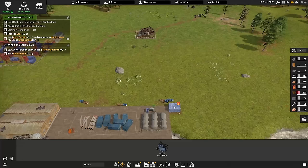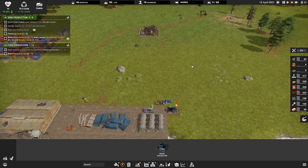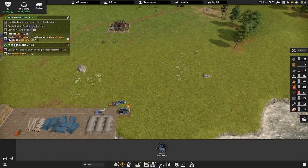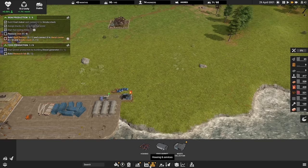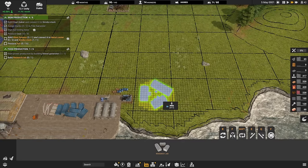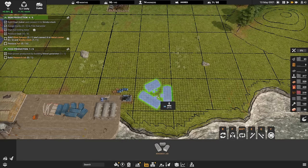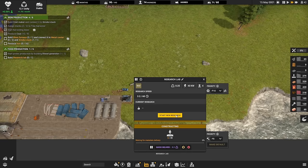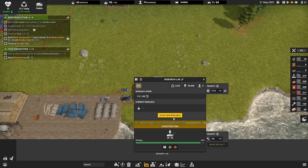When you start making a building, it needs some construction parts. Let's make a research lab — this is going to get us into the research tree. You can see there are some construction parts here, but we will need to start making those ourselves.